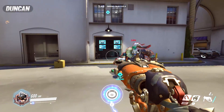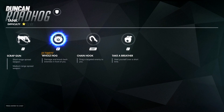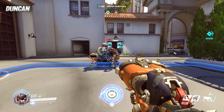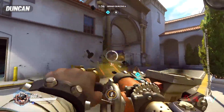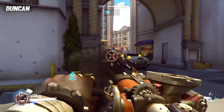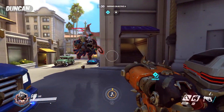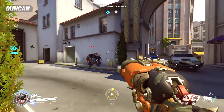His ultimate is called Whole Hog — he just gets his gun and cranks the handle. It produces crazy massive knockbacks. He's good for knocking people off the edge of buildings and off points. And it does quite a lot of damage as well; if you get someone stuck in a corner it's a huge amount of damage.